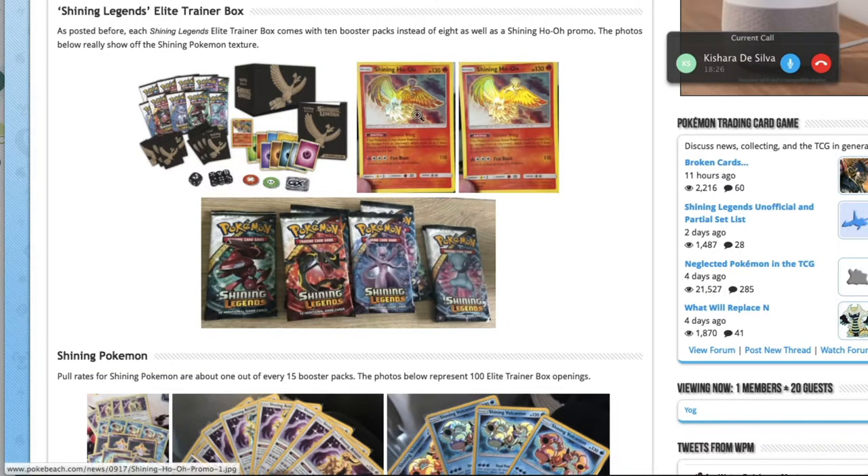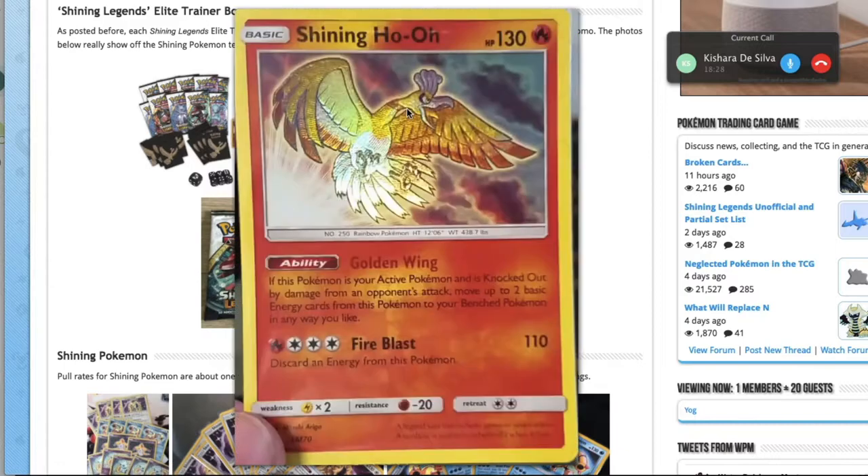Those mini sets in the past have largely been ignored, but this one's seeing a bit of hype, if not for the throwback feeling of having the Shining cards re-enter Pokémon — we haven't seen this since the Neo sets. And also, just in terms of number of cards, there's so many in this set. Double Crisis only had about 40; here we've got upwards of 70.